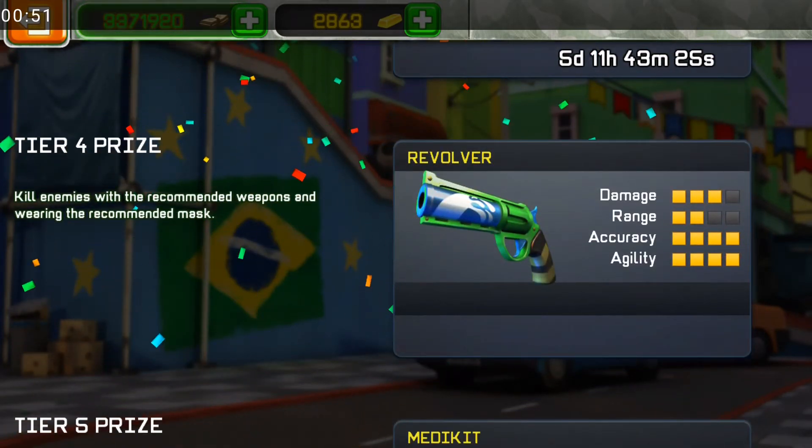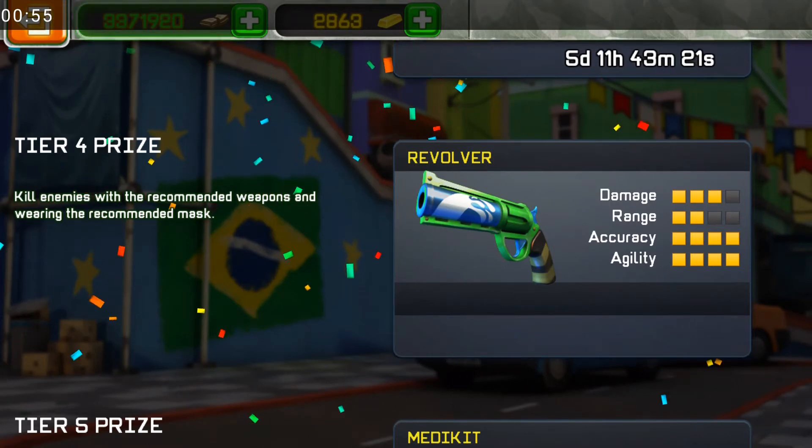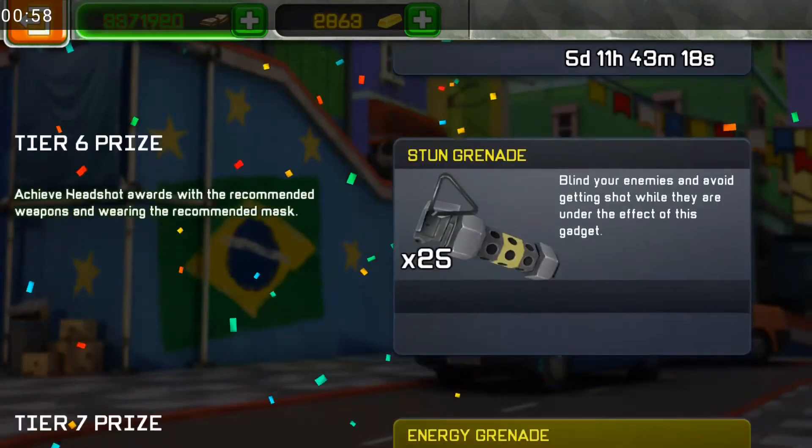For Tier 4: kill enemies with recommended weapons and the recommended mask. Easy as well — all you have to do is kill anyone that you find in your way.